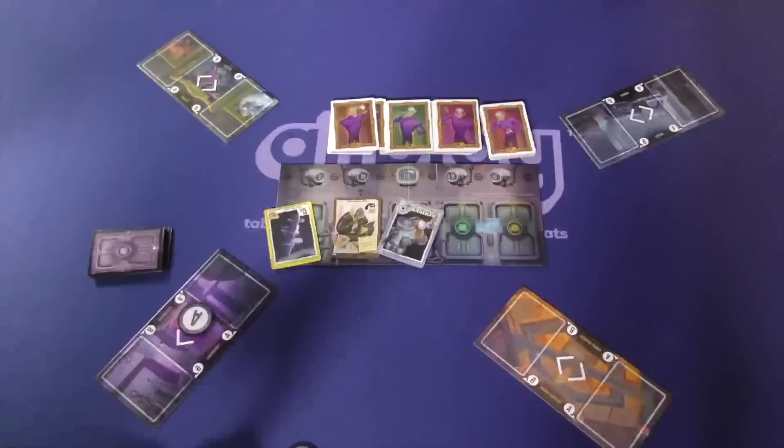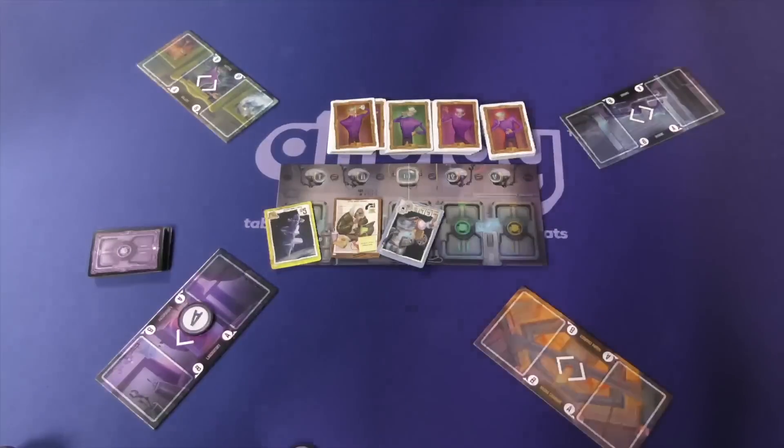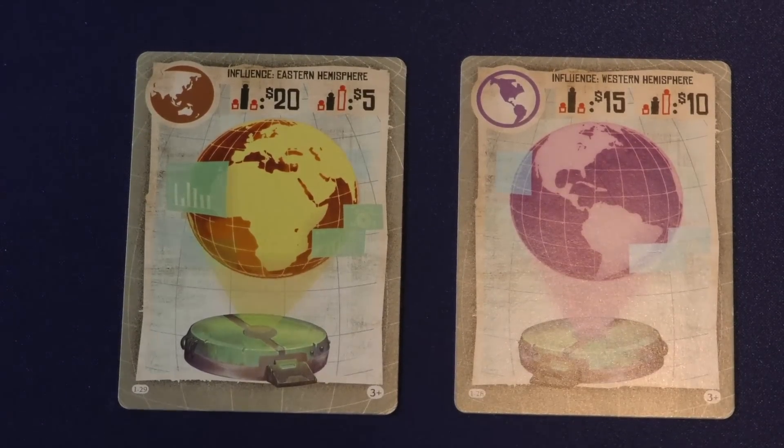Then you kind of reset everything, do the end of a round, and keep going. We reverse the order that you pass things in, and after five rounds we look at all the cards and score them. In this game, money is points, so let's take a look at the different kinds of cards.